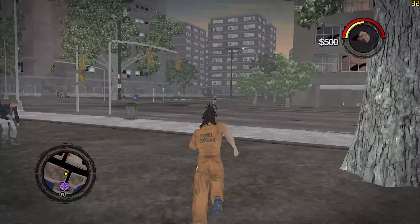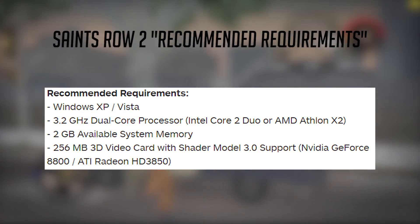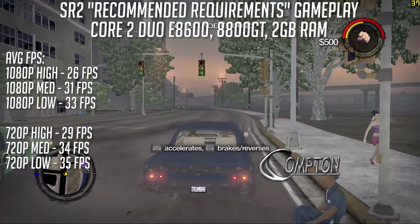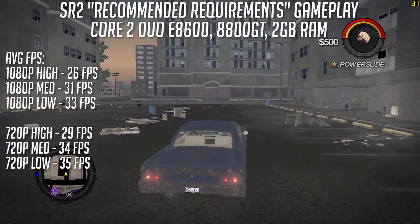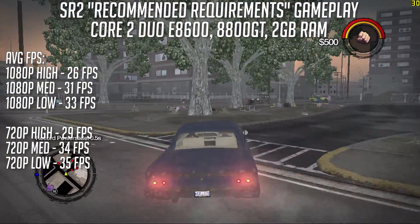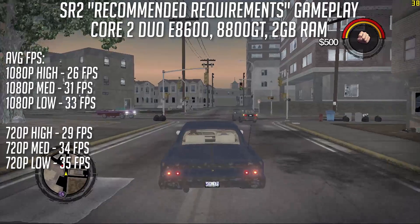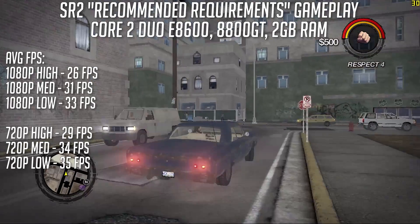I then tried Saints Row 2 — oh how I struggled to run this on my old PC. The developers recommend a dual core 3.2GHz Intel or AMD CPU, as well as 2GB of RAM and a 256MB GPU with shader model 3 — the 8800 from Nvidia or 3850 from AMD. So we'll be using the 8800GT 256MB version, along with an E8600, which is clocked at 3.3GHz and came out before the game. It made sense starting with the low settings, which was a good job because turning things up meant constant frame rate drops below 30fps at 1080p, and lower resolutions didn't really make any real difference.